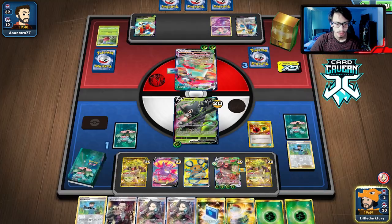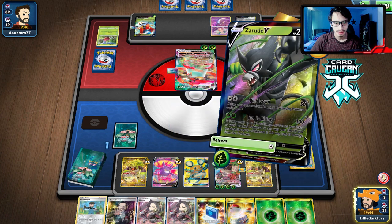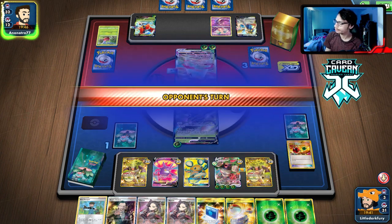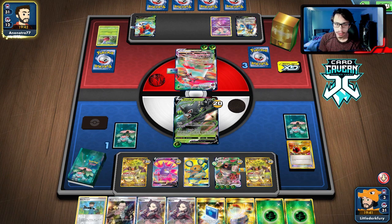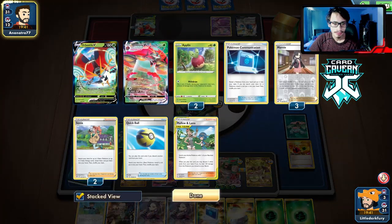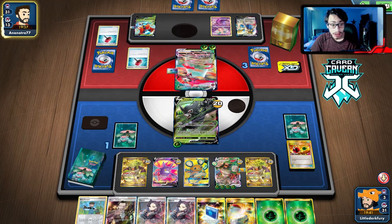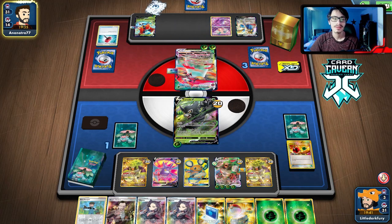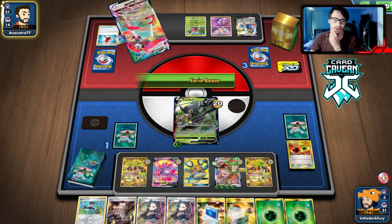There's the Boss! We'll play the Energy Retrieval — we already attached though, but it puts energy in hand, so I think it's fine. I'll just hit with Zarude. That didn't go exactly as planned, but they have Hammers too! Two Hammers — tails! You love to see it. We've won! What a weird game.